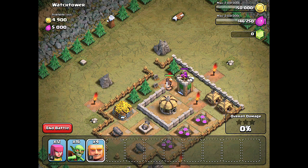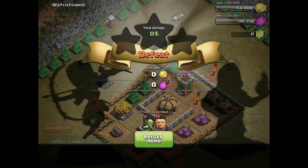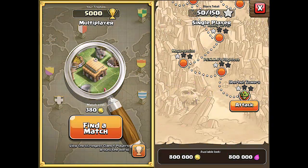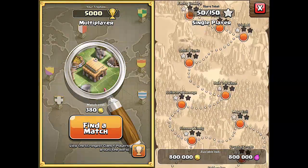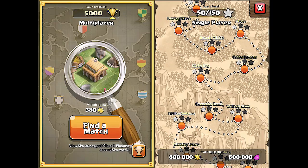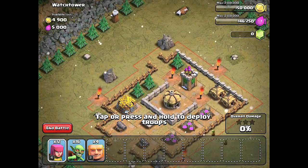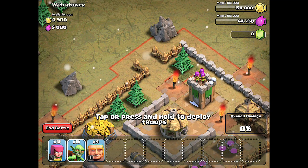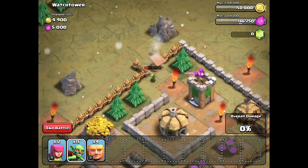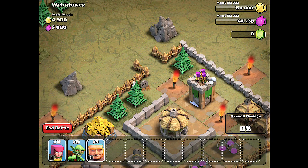Next up, they are going to be increasing the hit points on the spell factories, the laboratories, dark drills, and a few other things. I didn't really think the dark drills needed it — I thought they were pretty strong already — but the spell factories and laboratories definitely needed those. They are also decreasing the hit points on the army camps, and they're making it so that if your wall is level 9, you can start upgrading with elixir. Anyone under level 9 walls won't be able to do it, which is a lot easier for people higher up trying to upgrade walls when they cost so much.